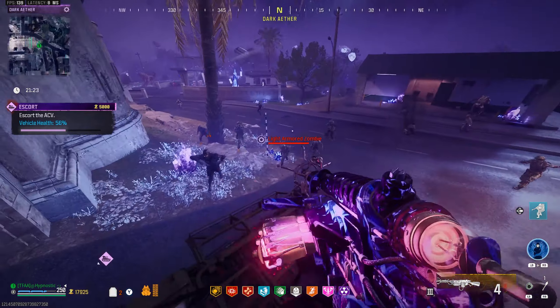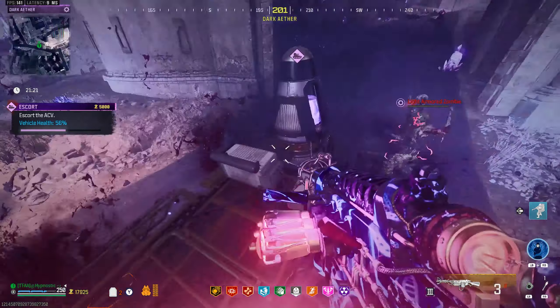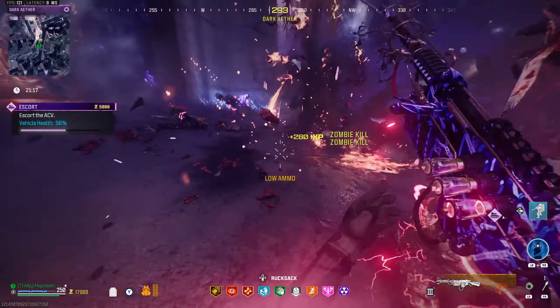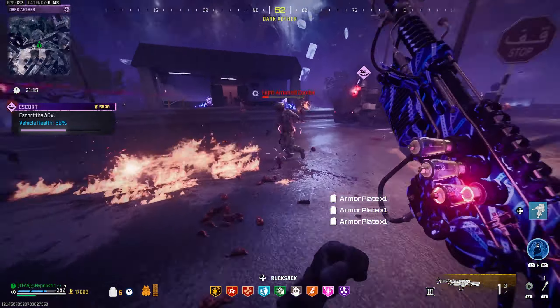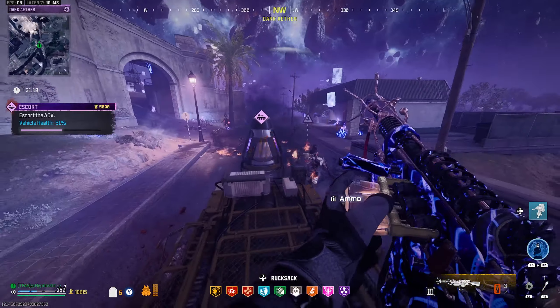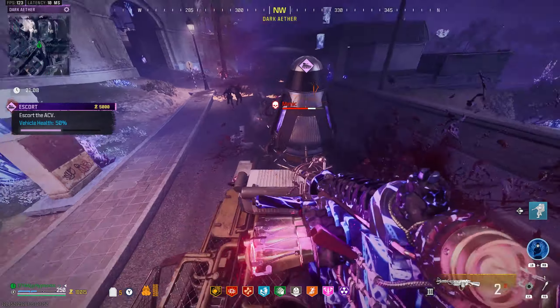We're low on ammo on this thing. Get that whole group. There has to be some ammo back here. Let's climb up here. No Mega Abomination this time — well, there is one but he's a bit further back. Looks like we're lucky for this run. This M16 does some work, I'll tell you.